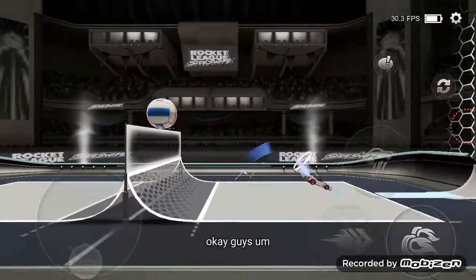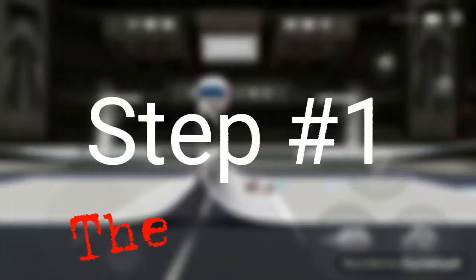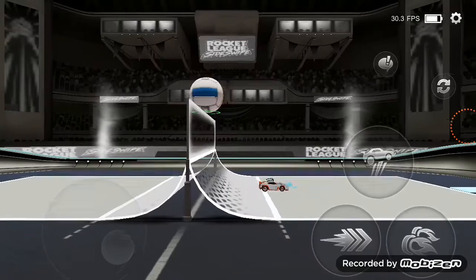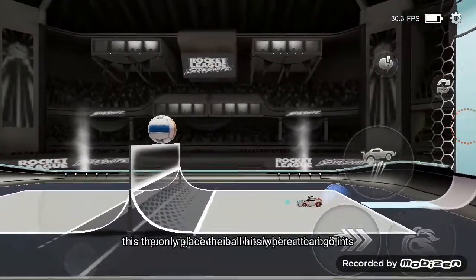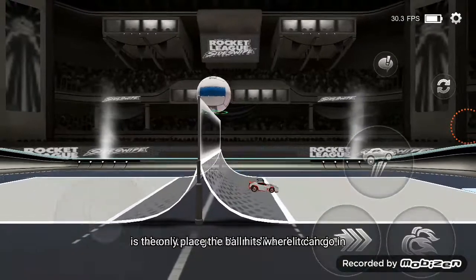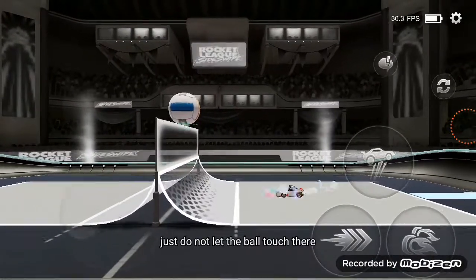Okay guys, first thing you need to know is this square right here is the only place the ball hits where it can go in. It's not like a black hole, you can land there, just do not let the ball touch there.